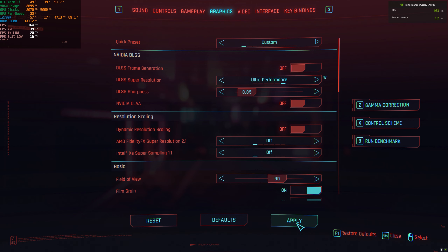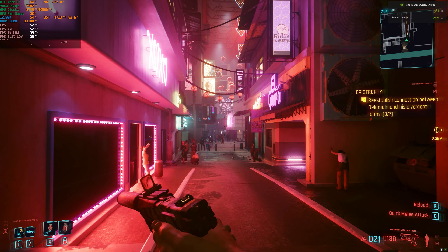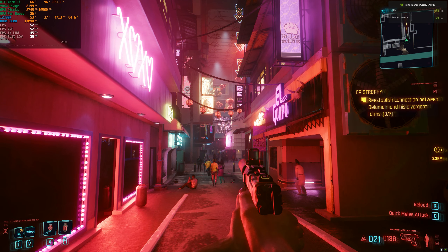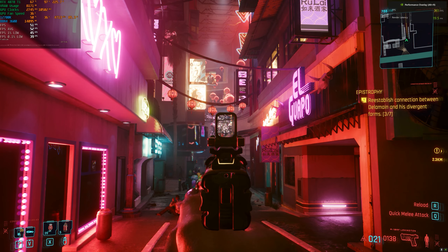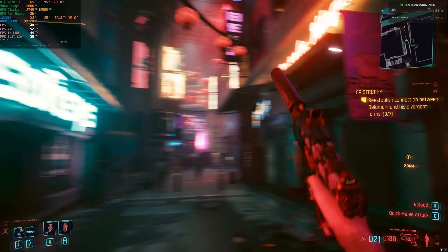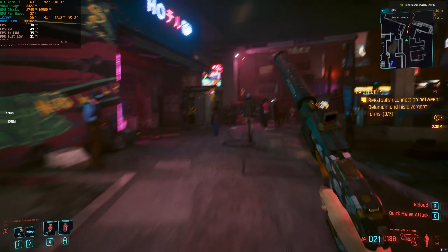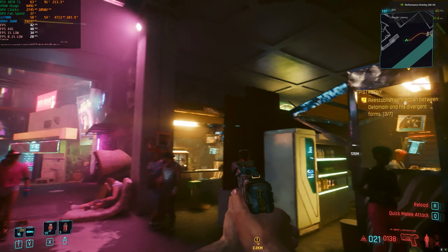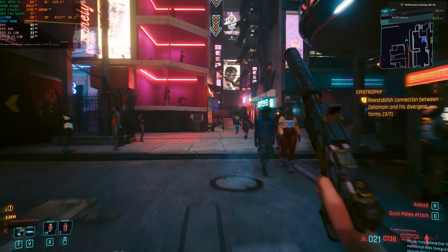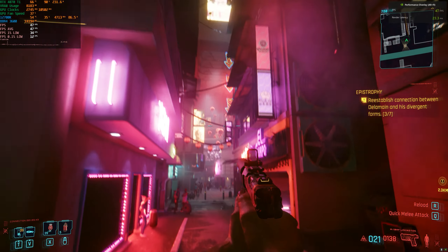At DLSS ultra performance at 4K I don't think it'll give a constant 30 fps based on previous runs. Just look at the shimmering on the balloons and that tree in the background. I actually gained quite a lot — we're at 50 fps. Dropping down to 38 in the hard spot, so it's actually not a terrible experience. At 4K even lower quality DLSS settings look okay because the internal render resolution is still reasonably high.